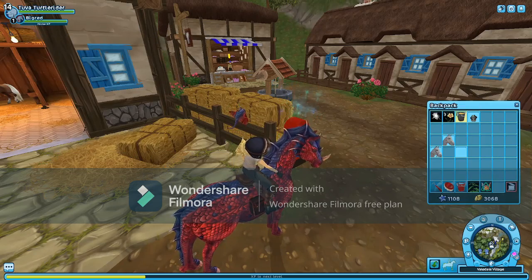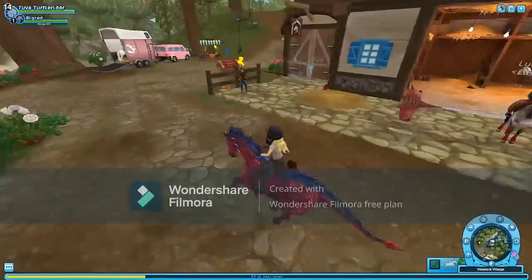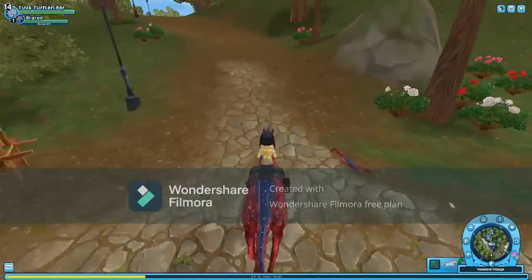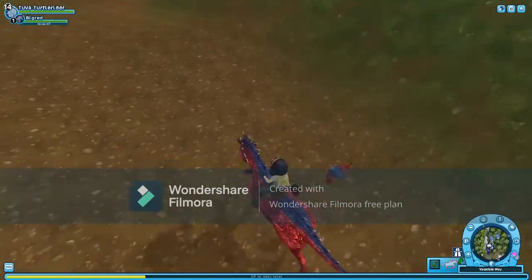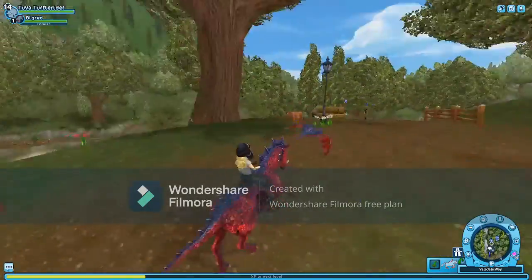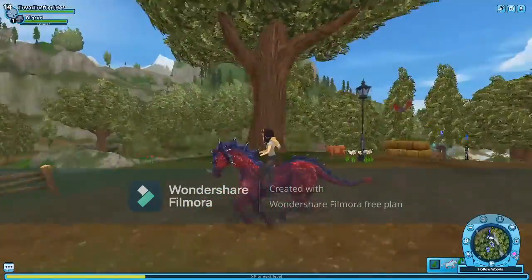Whoa, they fly super cool. I love that thing already. That's going to be like my new favorite pet. Definitely. It does little twirls. It kind of flies like a dragon, which is so cool. I wish that the dragons had wings — that would be way cooler. Then they could fly everywhere. That would be pretty neat, kind of strange but cool.